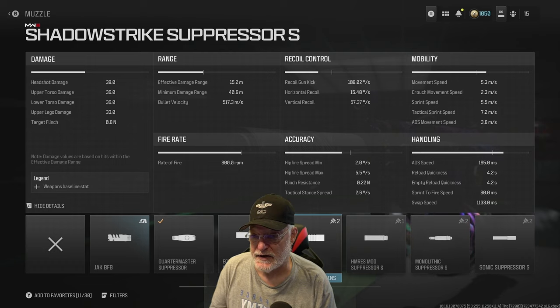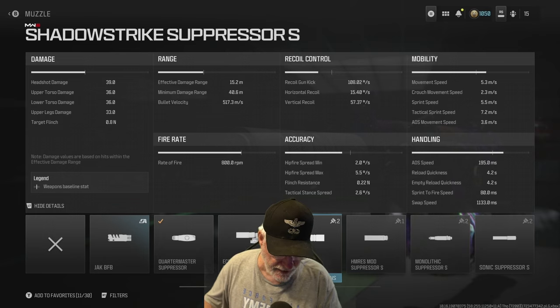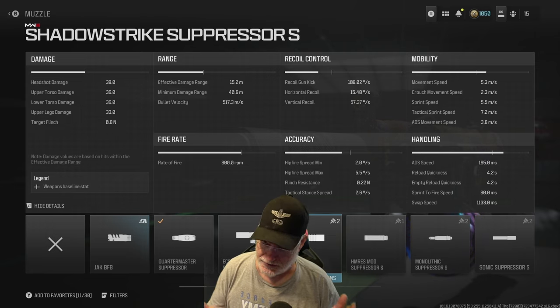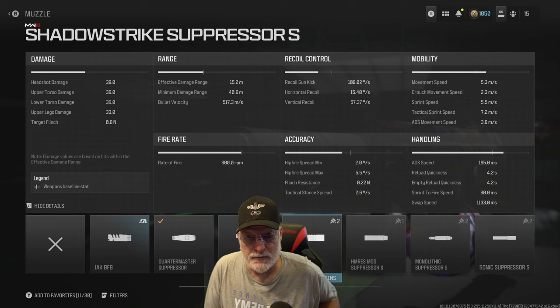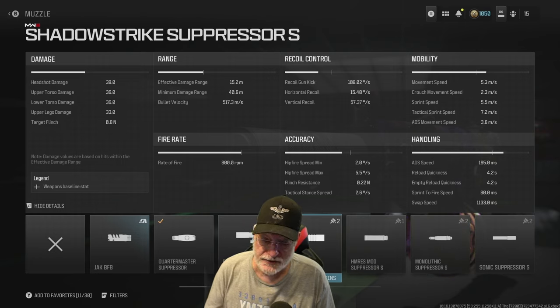Let's have a quick look at the damage. Headshot 39, 36 for the upper and lower torso, and 33 for the upper legs. We're firing at a rate of 800 rounds per minute — that's about 13.3 rounds per second. Bullet velocity is okay at 517.3. Effective damage range reaches out to 15.2 meters with the minimum damage range at 40. So it's a four-shot kill if you can get them all to the head.